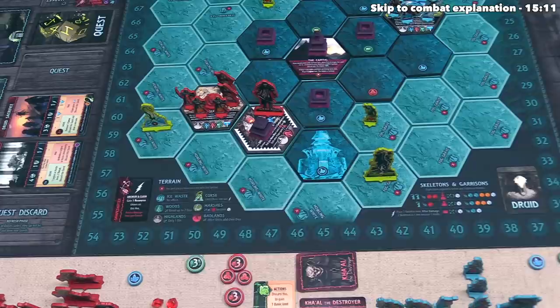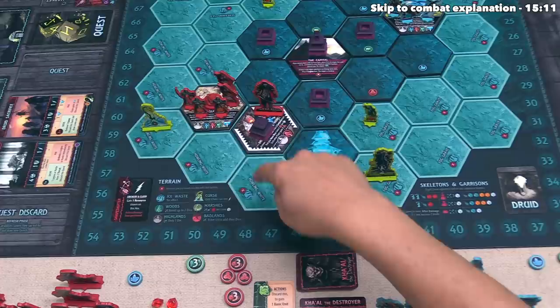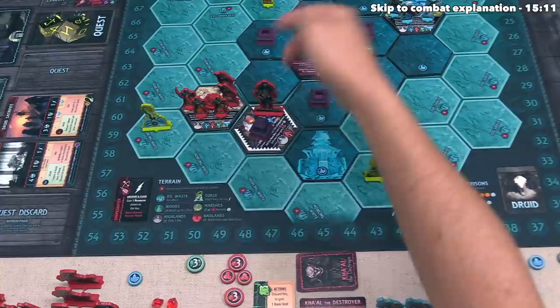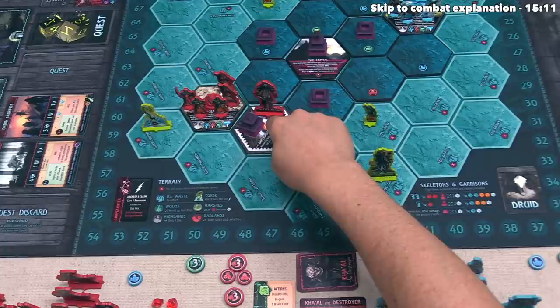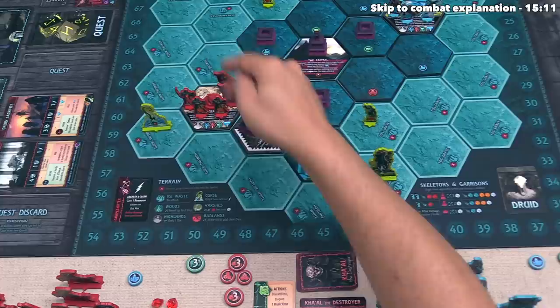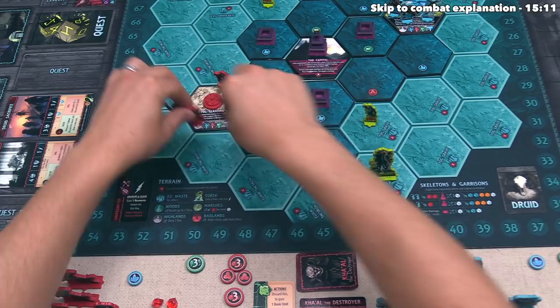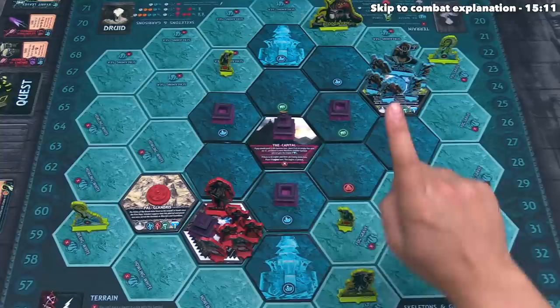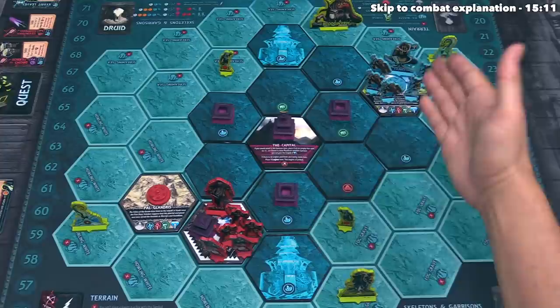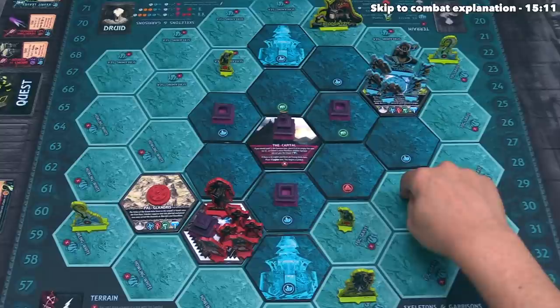We choose an explored hex to move units to. The frozen sea spots around the outside are explored so we can move there, but unexplored hexes are off limits. We want to move units into the Imperial Slave Mines, and since the hero is already there we don't need to move them. We can take up to five units from adjacent spots — we have five units at our home territory, so all five move in. One important restriction: you are never allowed to have one player's units in the same hex as another player's units.